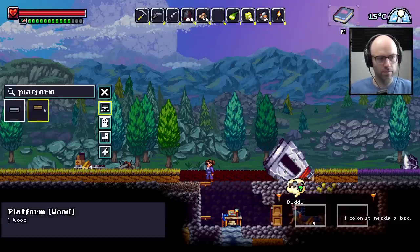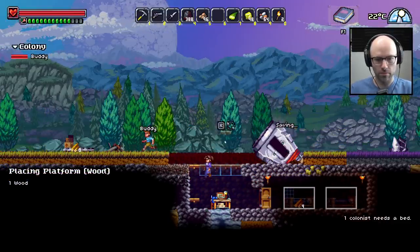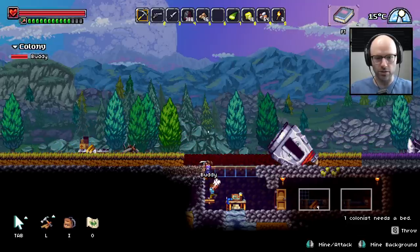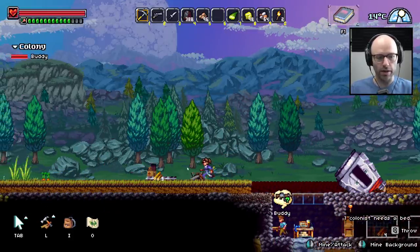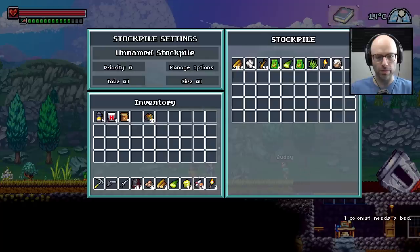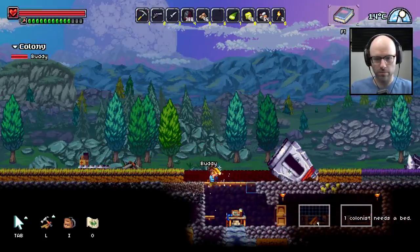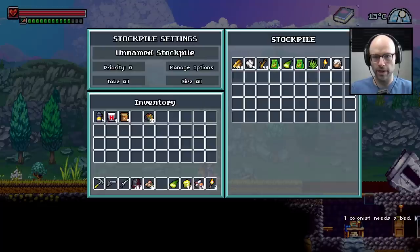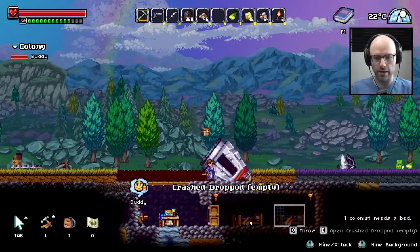Platform. Buddy, feel free to help me out on the building here if you so desire. He's building the beds for me — he's insane! I don't have any wood. Well, our stockpile is probably — no, it's not full. There's wood next to it for some reason. Dude, Buddy's kind of crazy with it. What do we got in here? 98 wood — give me half a stack of that. Put it in my inventory. This is a much better start than last time.